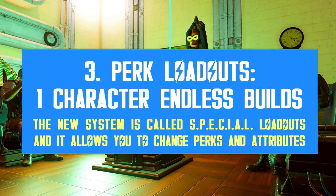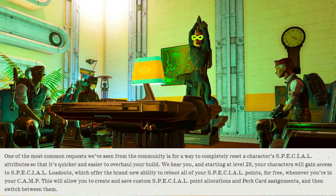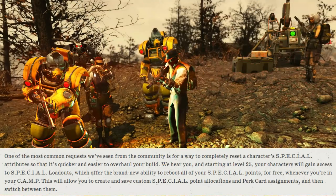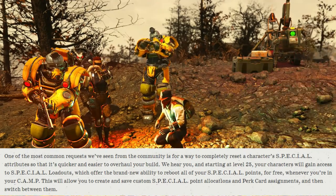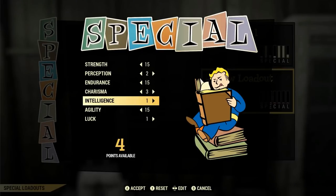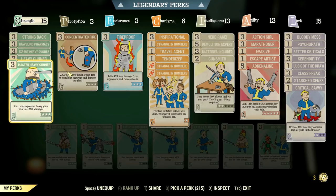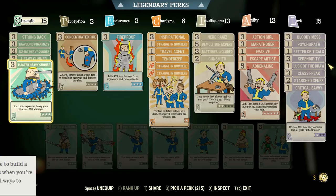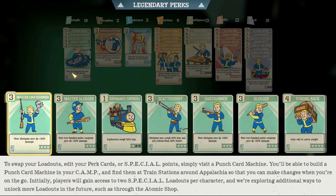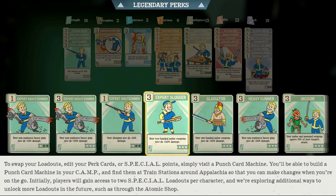So what's really coming? Well, let's start with the highly anticipated perk loadouts. We have been waiting for years and now it's finally happening. Bethesda revealed several details on the upcoming special loadouts, and there is a really good twist. Besides choosing your perk cards, you will also be able to change your special attributes for free. No more perk points to swap attributes every time you want to tweak or completely change your build. This feature unlocks at level 25 and you need to access a new item called the Punch Card Machine to create, change, and save your loadouts. You can build this machine at your camp or find them at all train stations across the map. Initially, Bethesda is planning to add only two special loadout slots per character, but the option to unlock more slots over time will be there later on, most likely through the Atomic Shop.